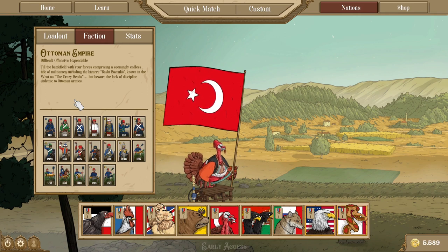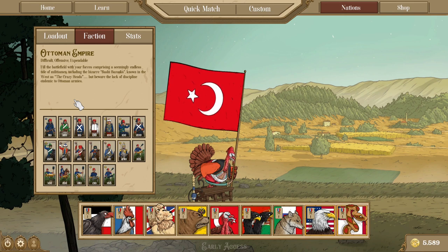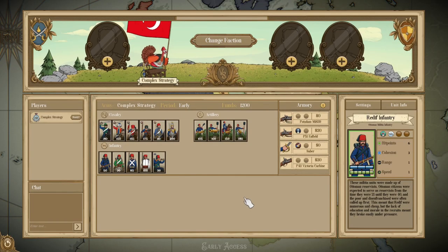Let's jump into the early period and talk about the units available, their roles, and how to build the Ottomans. The Ottomans have a small armory made up of a standard smoothbore gun, a rifled variant, a saber for cavalry, and a carbine for cavalry. In the infantry tab, we start off with the Reddiff Infantry. These are Militia with 6 health and 3 cohesion with Disorganized and Breakable. They are pretty much some of the cheapest infantry you can find in the game, but they have such a poor combination of traits that they're just not going to hold their own weight in combat.